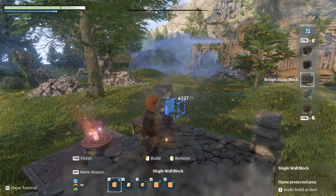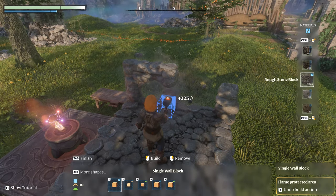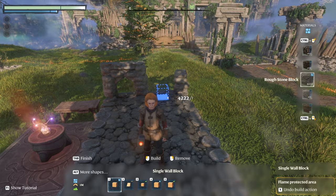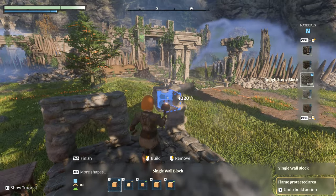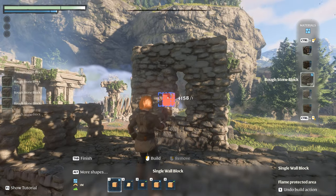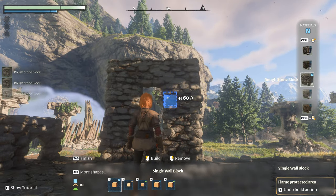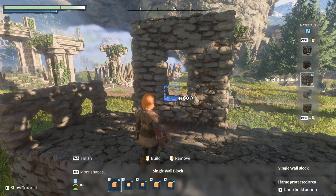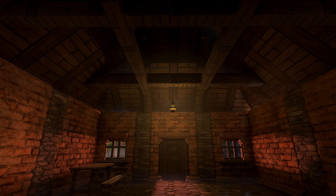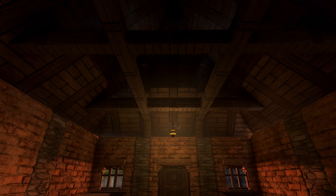Voxel building allows for precision down to the individual block, enabling you to craft detailed features or adjust parts of your build for a custom look. This method is perfect for going beyond what prefabs offer. Using voxel removal you can clear away parts of your wall to place a window or door. Placing voxels is done with the left mouse button, and removing voxels is done with the right mouse button.